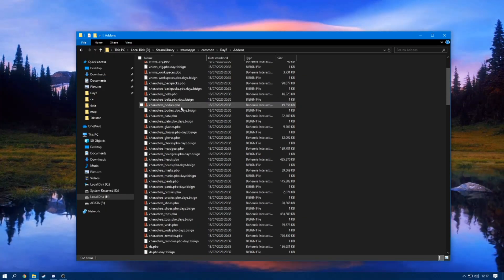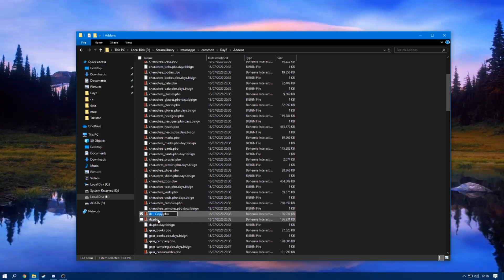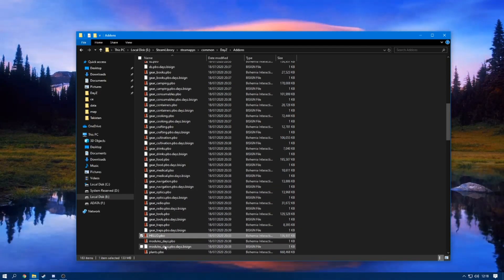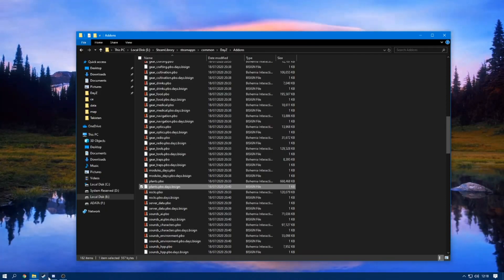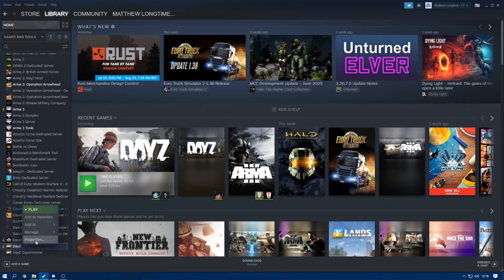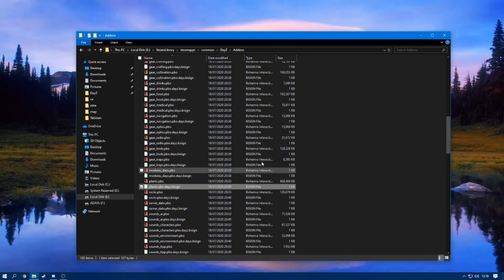Now in here you might see a rogue PBO — maybe you'll see something called like 'hello' that shouldn't be in there. That should not be in there, so you would delete that. Make sure that all of these have a signature sign underneath. If they don't, head over to Steam, right-click DayZ, go to Properties, then Local Files, and verify integrity of game files — just to make sure that you are not missing any PBOs. Also ask a friend to do the same and check if his does work.